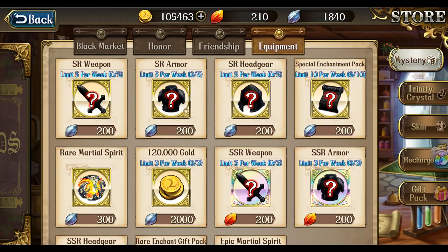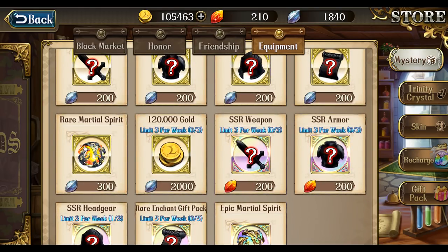If you are a new player, spend your ores on SR gear and enchantment packs, not on gold. If you waste your ores on gold, you won't have any good armor and won't be able to upgrade. If you are an advanced player, say beyond level 45, and your characters have all their equipment and you're sitting on a lot of martial spirits, then maybe it is worth it. But understand — I'm level 56 and 120,000 gold barely covers one upgrade. Is it really worth 2,000 ores?